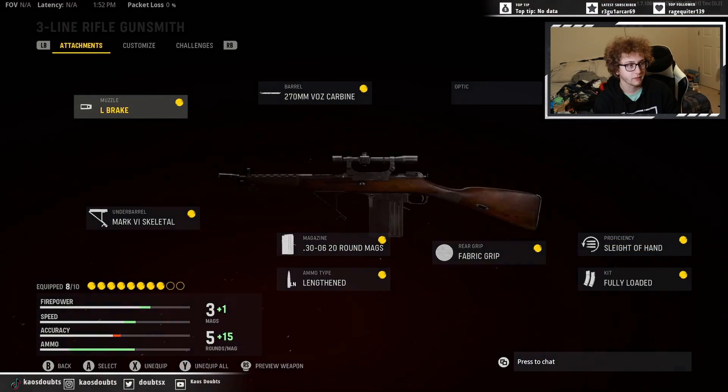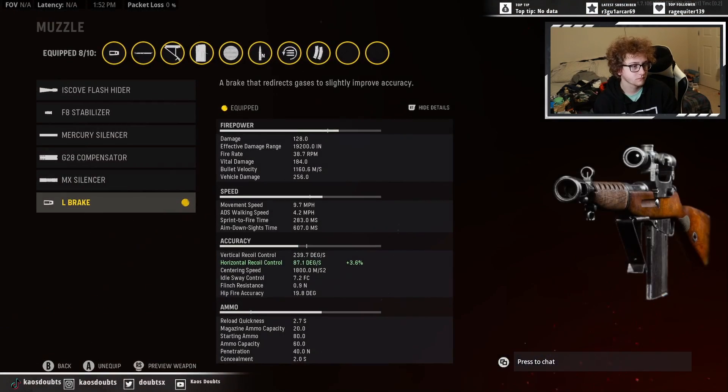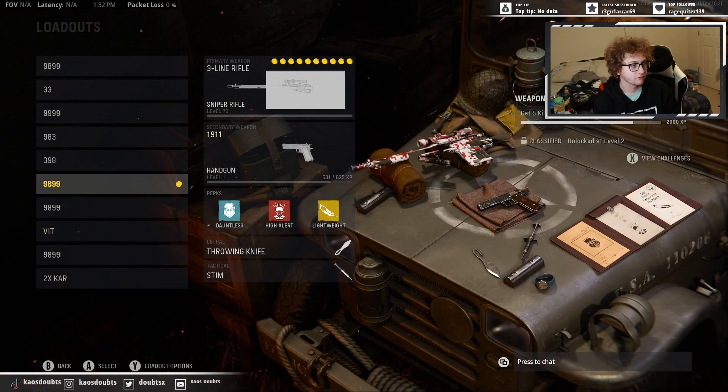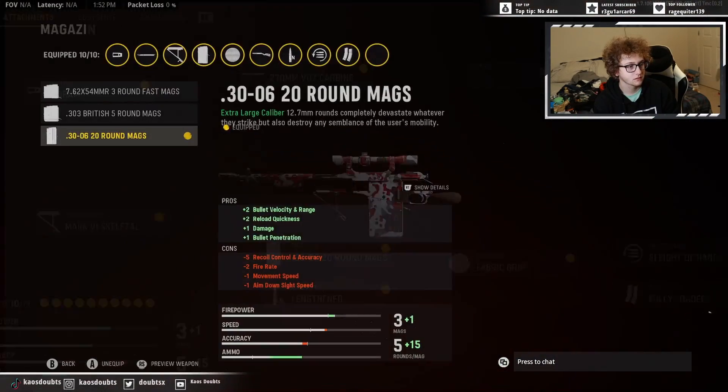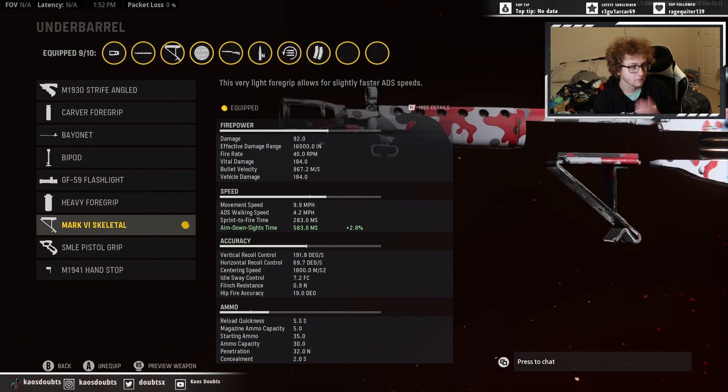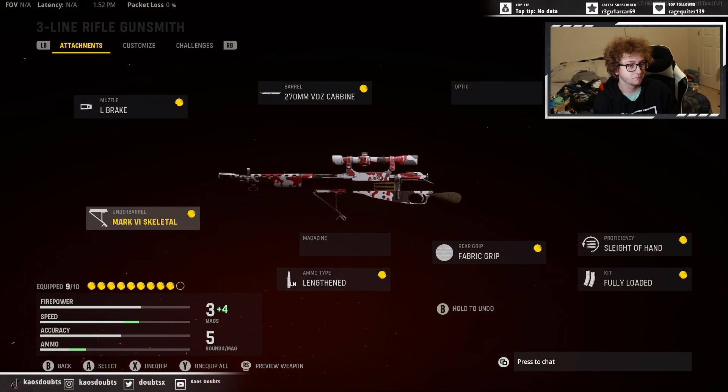I'm running the 20-round mags, but 607 doesn't change anything. If you want to just run the five rounds, remove that — it brings it down to 583. Like I said, it's purely cosmetic, but there you go.